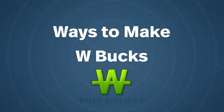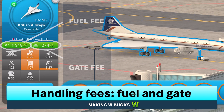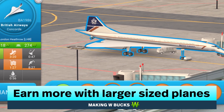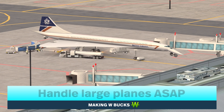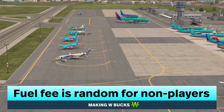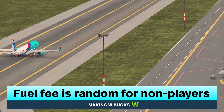You can get W bucks from handling planes. There are two different fees: the fuel fee and the gate fee. In general, you earn more the bigger the plane is. You want to handle large planes as soon as you can, but remember it is more important to handle planes on time to level up. A fuel fee seems to be random — there are times where this may not apply, but it is generally true.